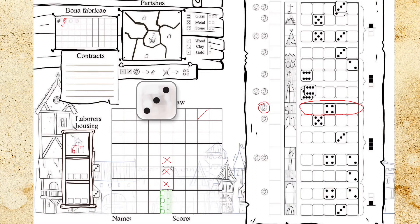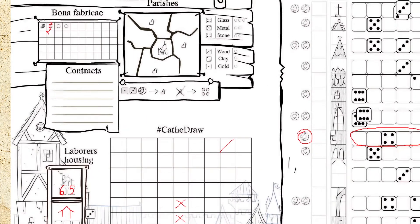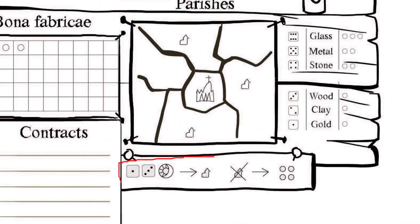You can save dice in the free spaces of the laborer house. If you need more space, just pay a wood to open a new house. Anytime during your turn you can pay gold, wood, and time to draw an extra church in one of your empty parishes — this will add a die to your next resource roll. You may also cross out any number of churches to collect 4 gold each time; this does not affect the number of dice you roll in your turn.